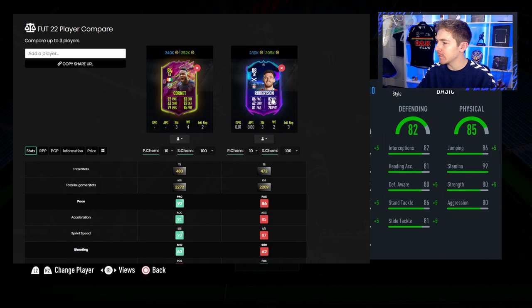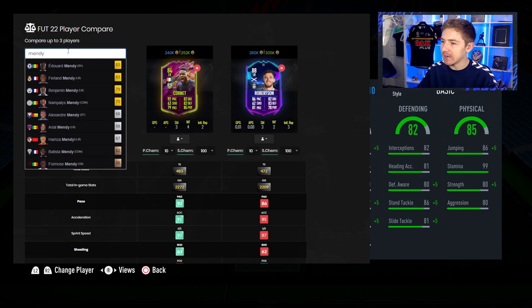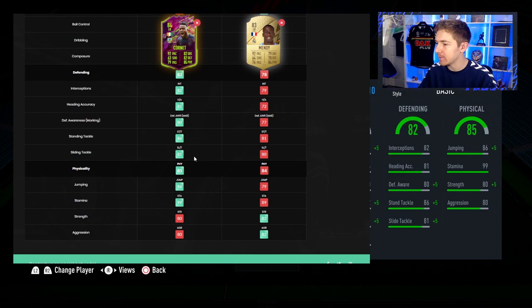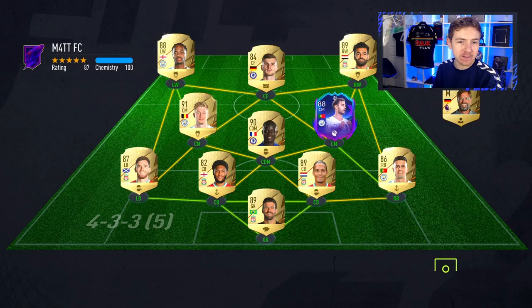Just want to do a quick comparison. This is your current probably best left back in the Premier League, especially if you're judging by rating. And just on face value, Cornet is looking better to me — we'll see how it performs in game. I also want to do a comparison to Fernandinho and Mendy in regards to the physicals. They're not too far off, and Mendy's physicality is one of the things that makes him so good in FIFA.